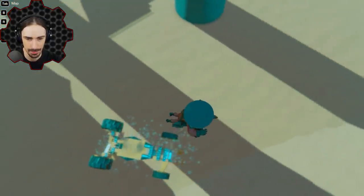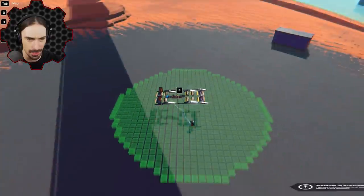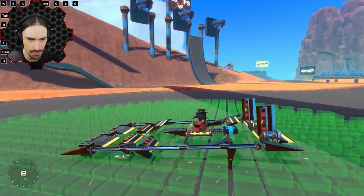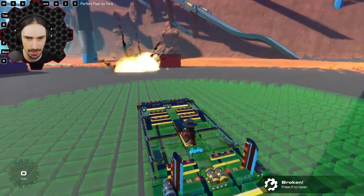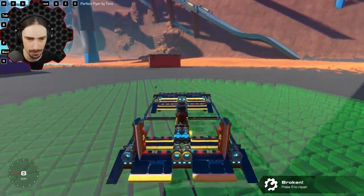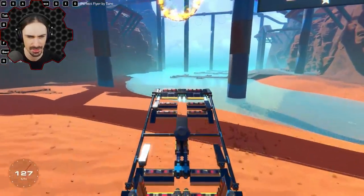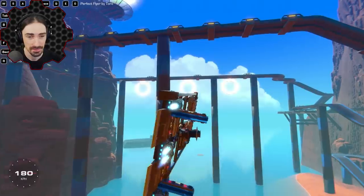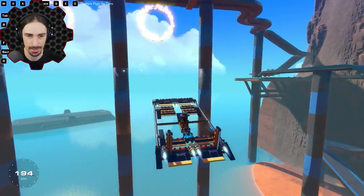Up next we have Perfect Flyer by Toro — great handling, two cannons and two bombs apparently. Look at how the controls work — there's roll right there. I dropped the bombs and those are the cannons. Let's actually fly this thing — it lifted off so smooth. This is such a peaceful quiet ride, and then we've got cannons.